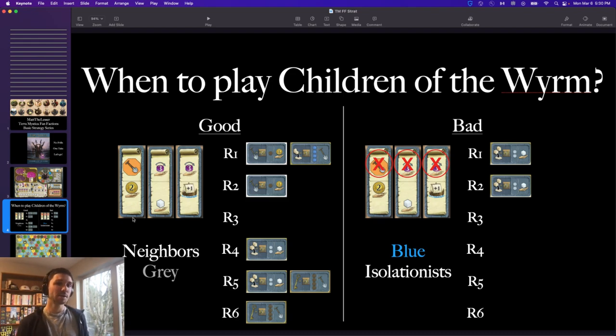On the bad side, they're pretty flexible. The one bad thing is early big buildings. Children are not a faction that opens stronghold — you won't get much use out of it — and you're not opening sanctuary. It's just a huge resource investment. Round one or two big building tiles are something you're not going to take advantage of. Also fire and air cult rewards, which are the ones you don't start on — that's maybe the one big thing to avoid as far as the setup goes.